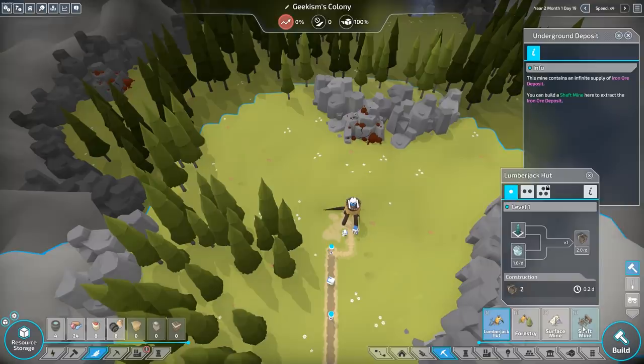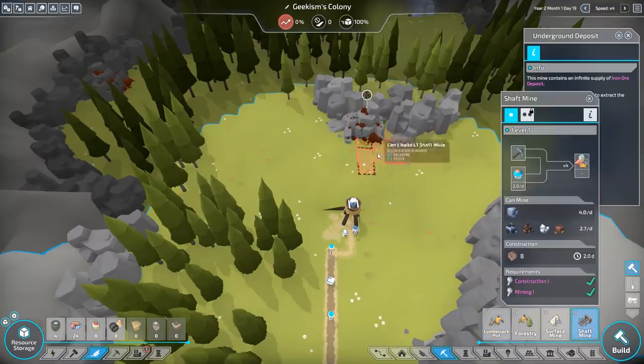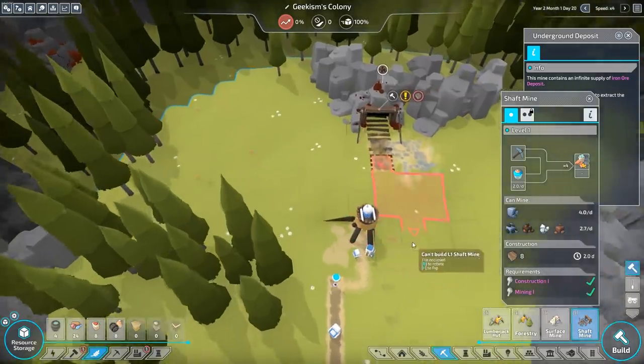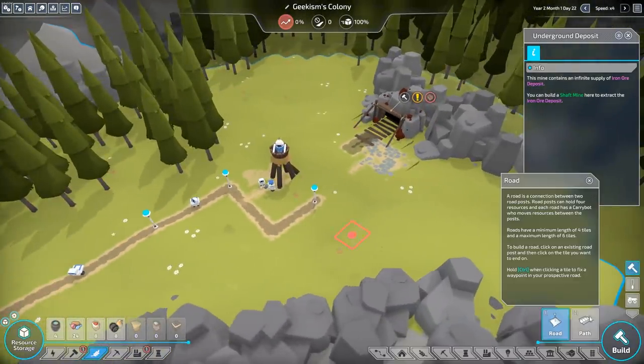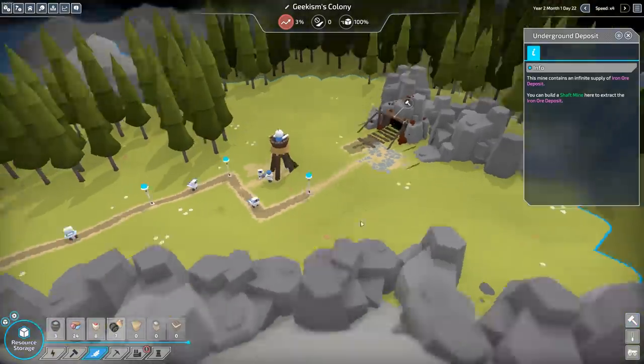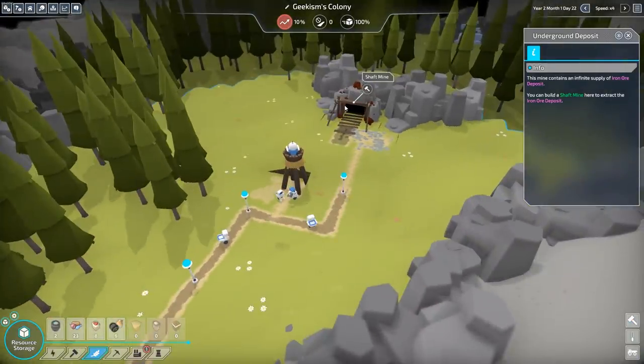A shaft mine. Remind myself how to do these — we have to line them all up. Flip it a little to make the road a little bit neater. Road — there. And then we can do a path off it. So now we've got unlimited iron coming in, which is good.